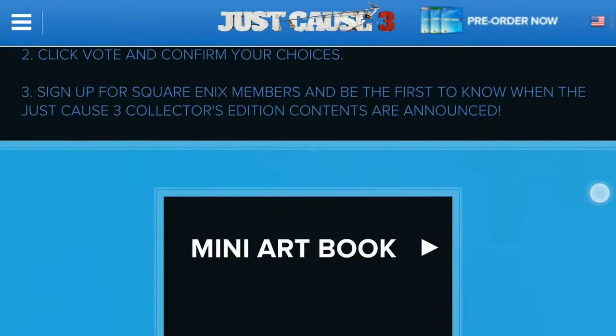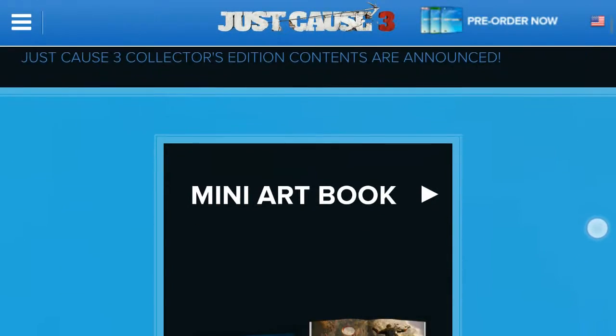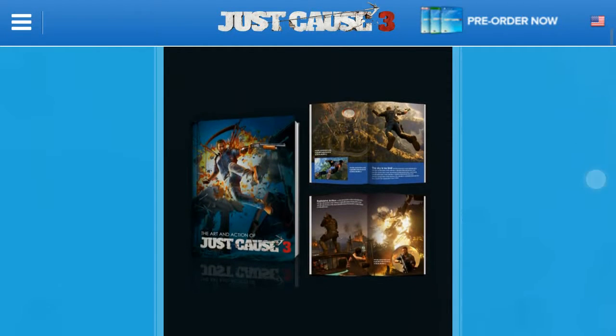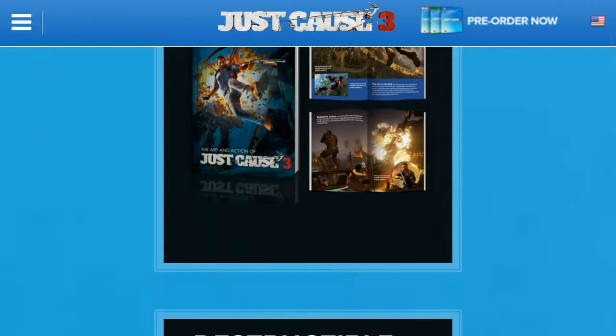I might be getting the collector's edition depending on what it is, since I've seen these items. So here's the art book — that's the first option. I'm not a huge fan of art books like I said; you look at it twice and that's it, that's all you can do.